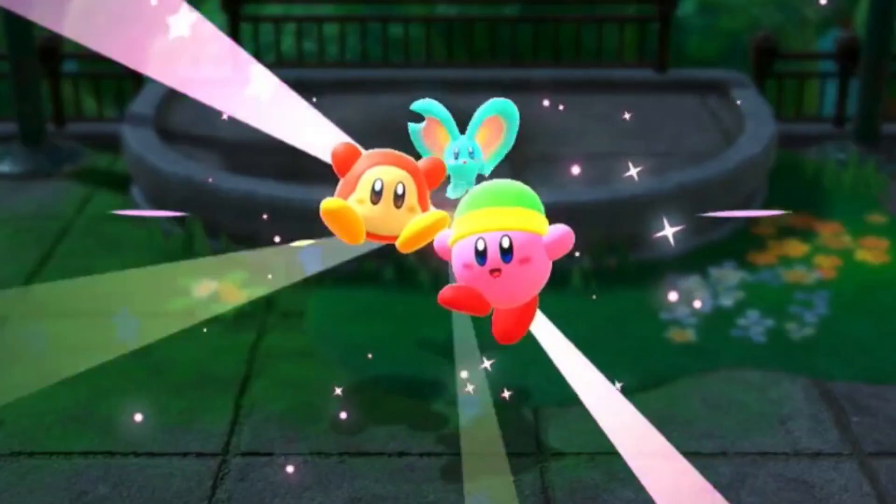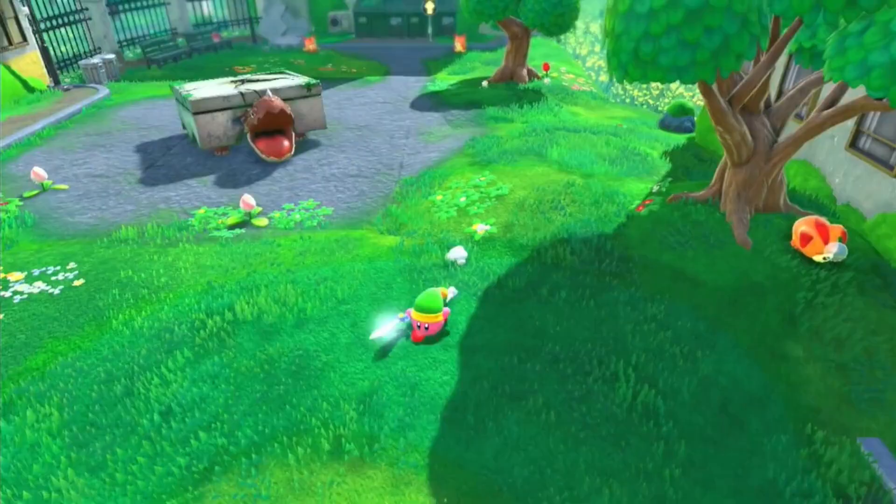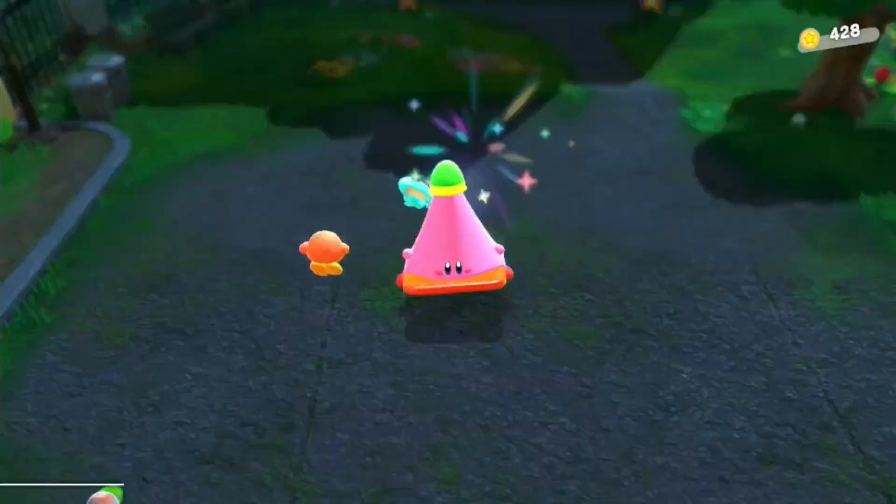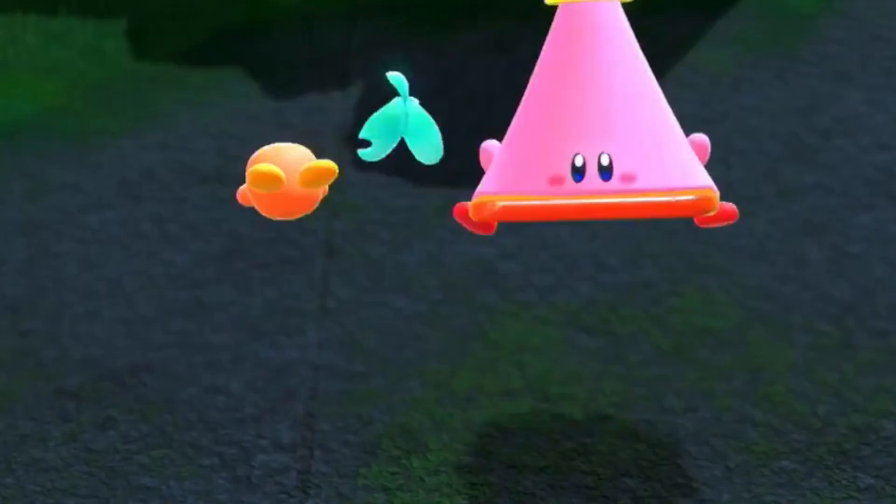The next Waddle Dee is stuck in the water tower in the third area. The third and last Waddle Dee has been consumed by this Tor Tilding. Use Kirby Cone to kill it and free the Waddle Dee.